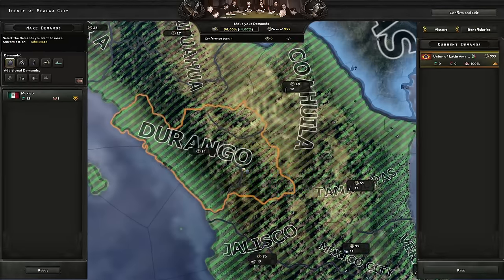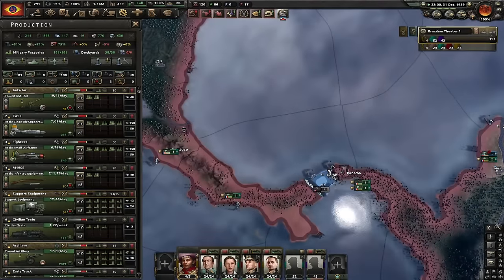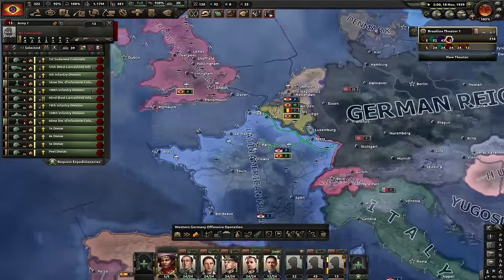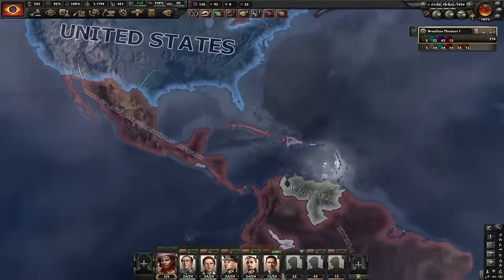I'm gonna use my puppet divisions to garrison all of my coast in South America — the last thing I want is annoying American invasions. Let's go for Strength of the Common Soldier. Germany is putting pressure towards Benelux, they'll attack us now. I just hope Mexico doesn't join the Axis. Another massive encirclement right here, and Mexico is gone.